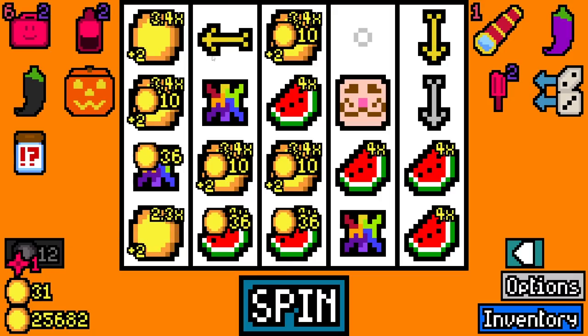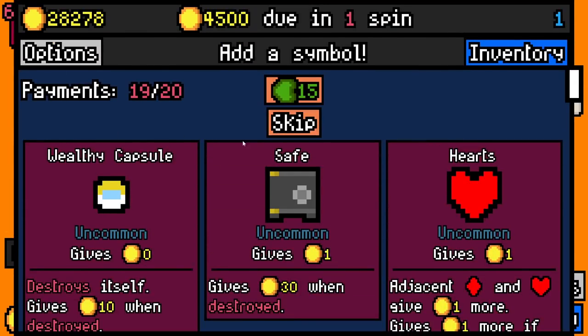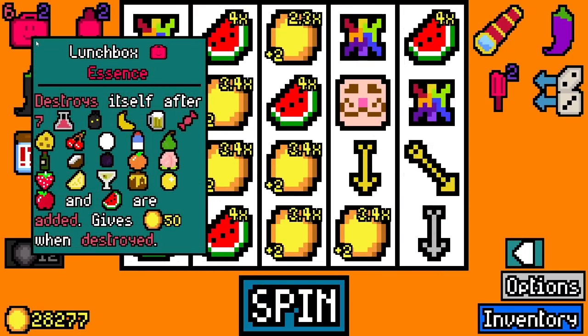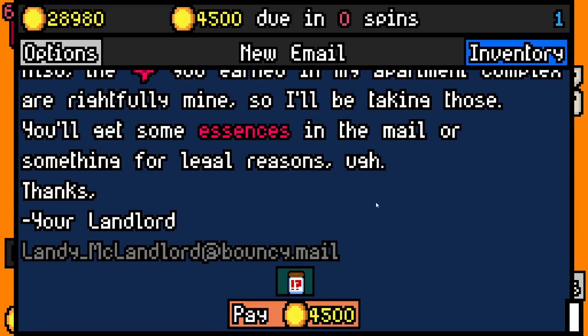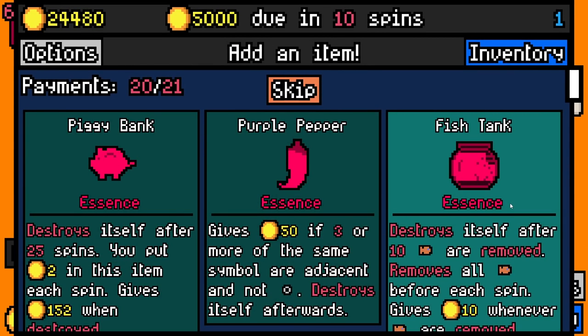It's true, I do love chemical sevens. Gives 50 when destroyed — I mean, I feel like this could be better. Lunchbox is such a good early game item and then you get this, which just gives 50. I hate anything that just gives 50 when destroyed — hello, buff me for the rest of the game. We'll pay 4,500 to 24,480 spare.